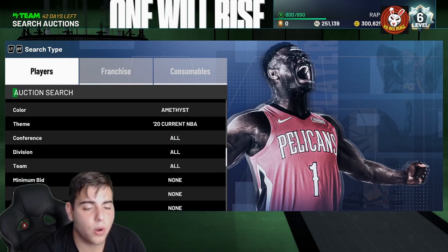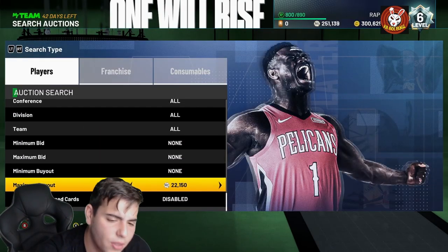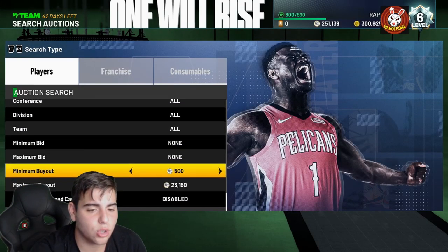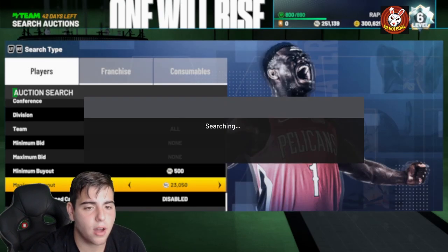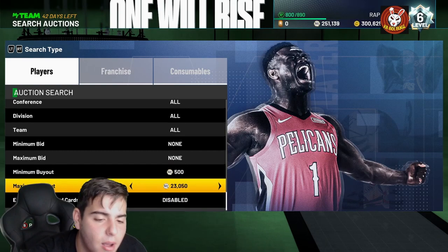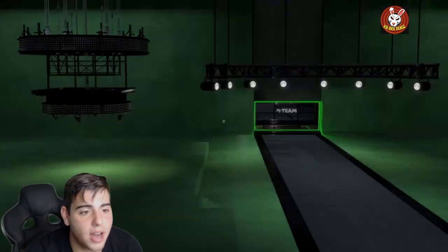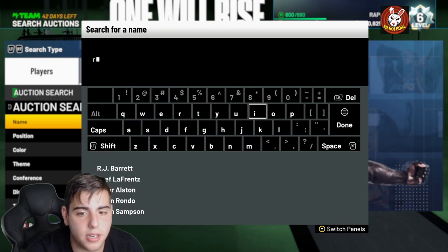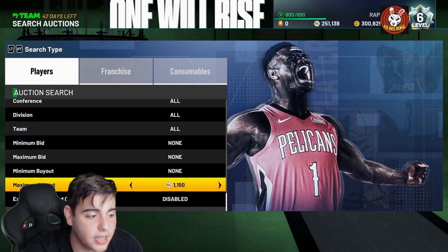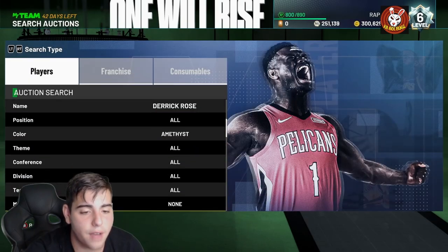The amethyst 20 filter: if you have 20k MT, those cards are most likely going to drop in value. If you have any amethyst 20 cards — Kawhi or any of them — try to sell them off right now. They're not even that good. The new cards that dropped today have way more badges than these amethyst day-one cards. You want to get rid of any amethyst 20 cards you have — they're not valuable, and you only get 10 tokens for completing the set.